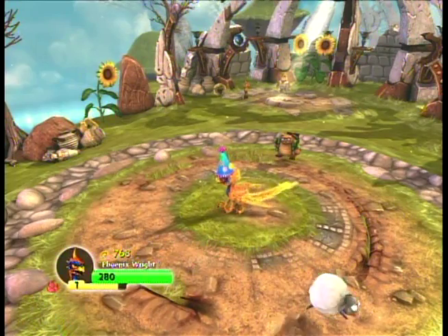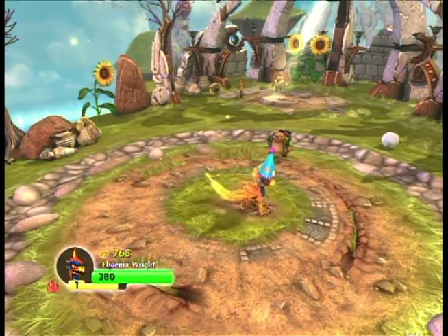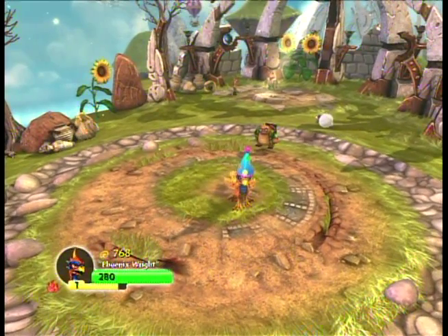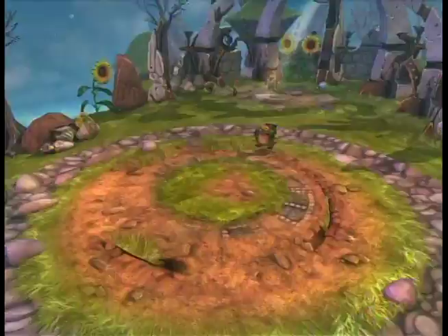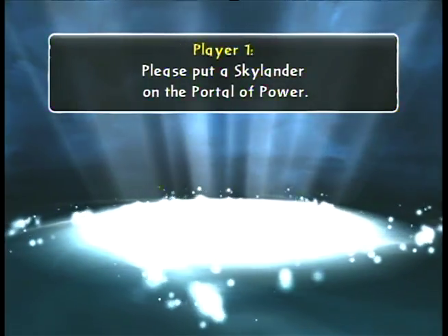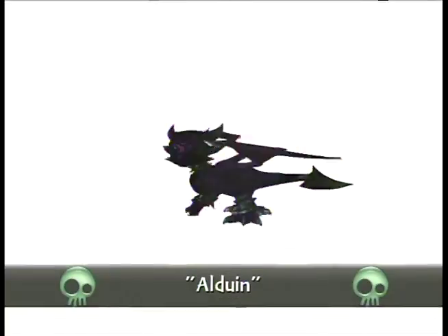So in the last episode, we explored the two branching pathways of the Perilous Pastures, and I got this fancy party hat from my friend Phoenix Wright. We've gone through two levels and I still haven't showed off my entire team, so most of today I'll be showing off new characters. Why don't we start right now and switch to... Alduin.